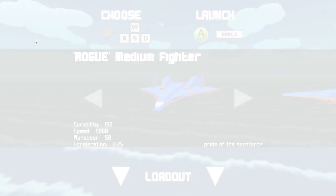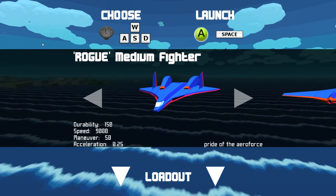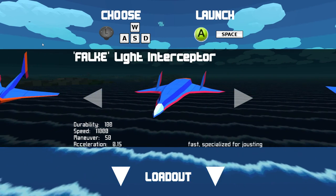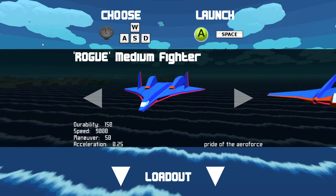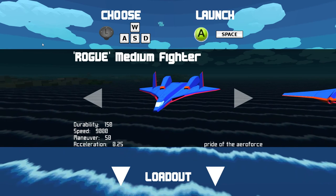We'll go into the basic menus. First thing you'll see is the choice of your planes. You have a few different planes: your medium fighter, light bomber, light interceptor, light fighter, medium bomber, and medium interceptor. These all behave very differently based on four stats that you can see in the bottom left.